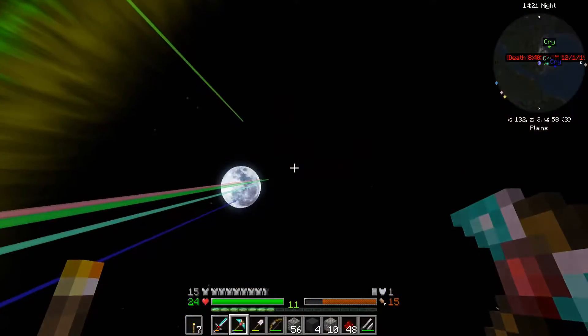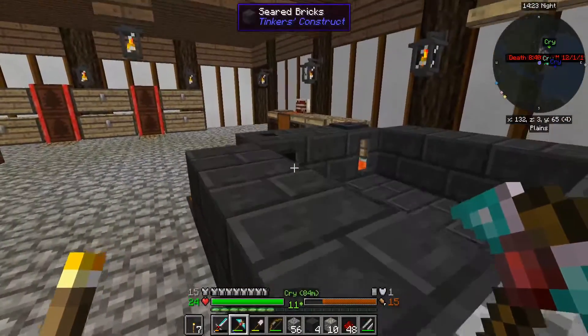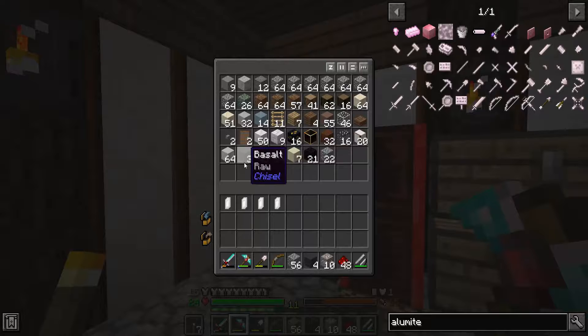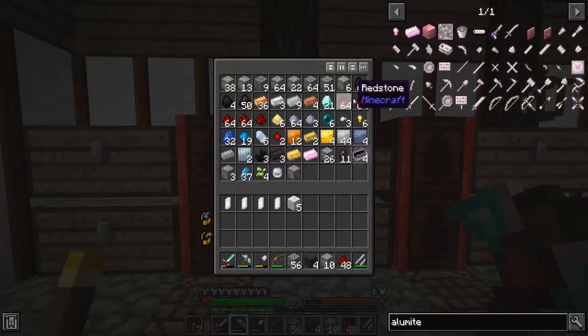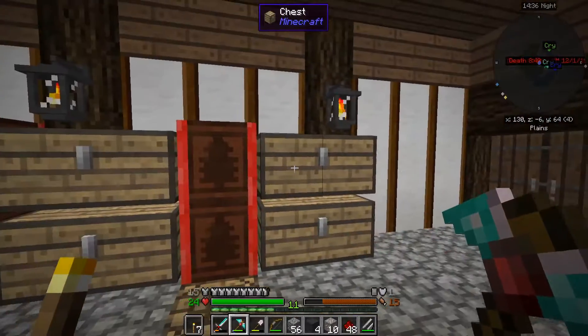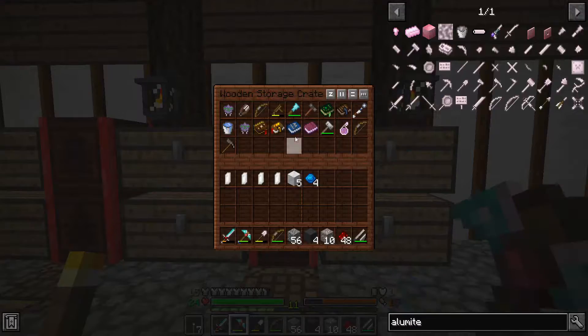Now if you just hold this all the way up you launch yourself pretty good. So I need five marble, I need rock crystal, I need two aquamarine - just got a couple more. And I need my resonating wand.